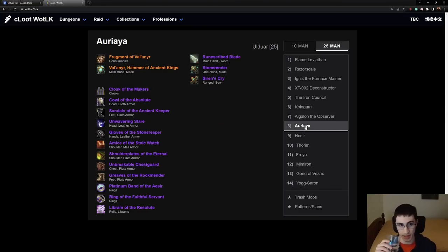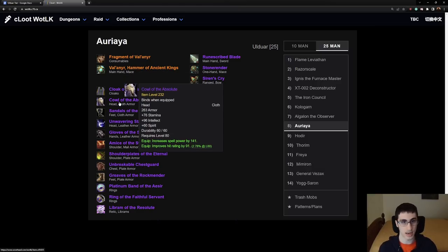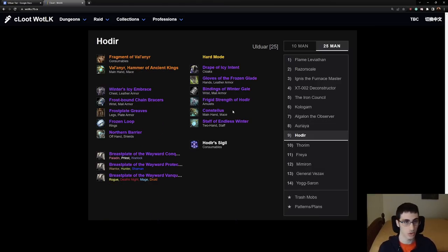On to Cat Lady — no hard mode or anything like that. Nothing really too exciting to talk about on her loot table. The Holy Paladin Relic is not best in slot. There's nothing exciting standout from these items.